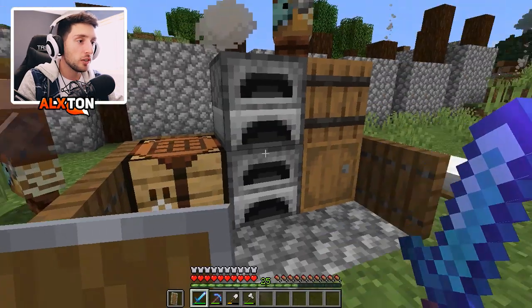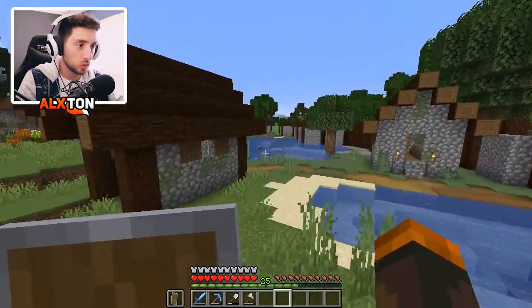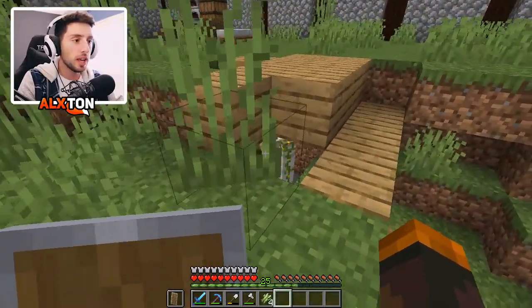I want to have a cartographer villager, which is pretty simple to make. We need sugar cane because we need paper, and luckily there's plenty of sugar cane around this village. This place is going to be crazy. And this is our friend the golem here.